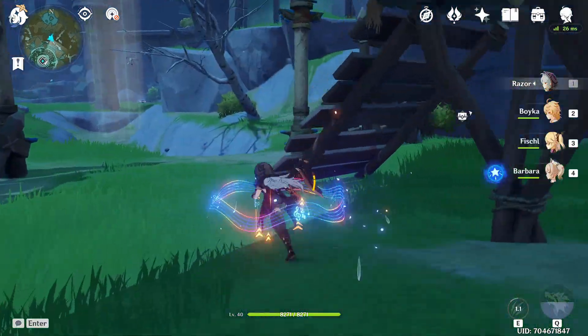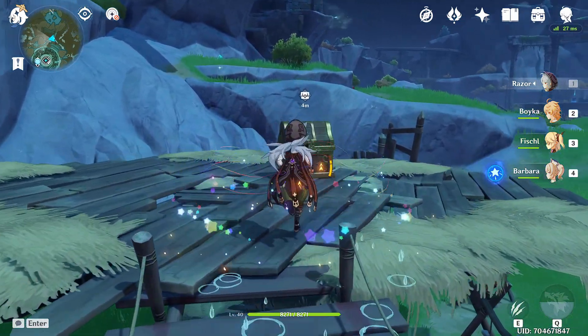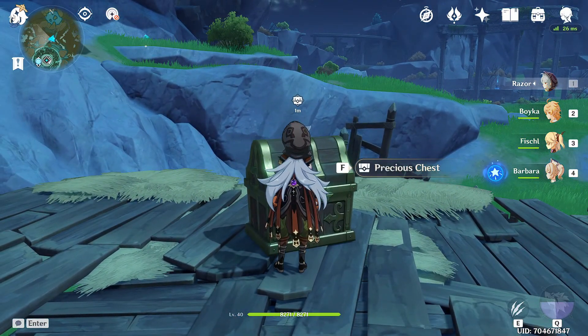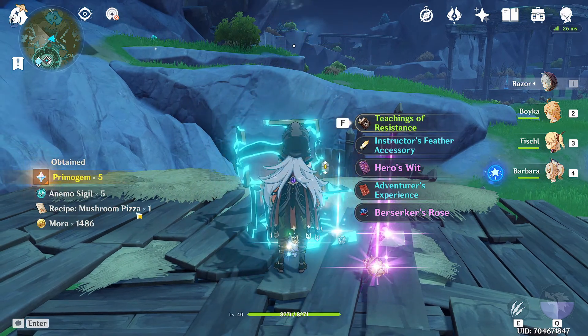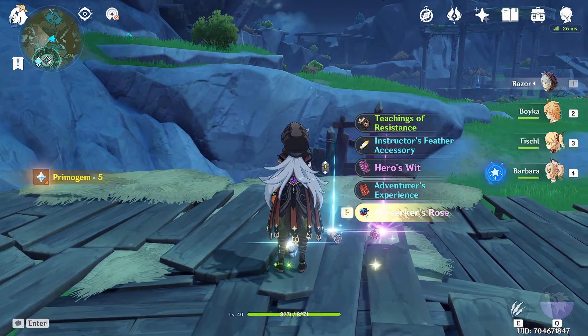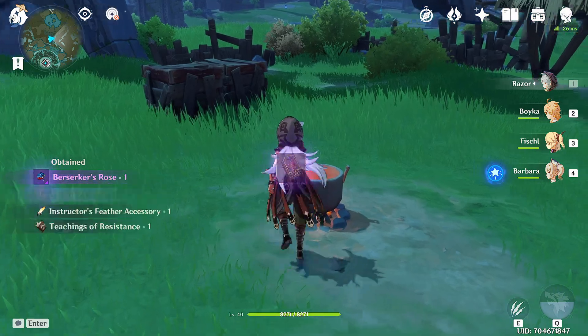As you can see it is called the precious chest, and when you open it you're going to see on the left side: Recipe — Mushroom Pizza, and you got one. Now it is in your inventory.